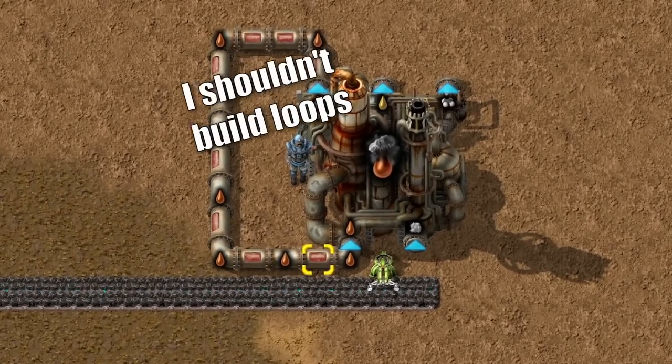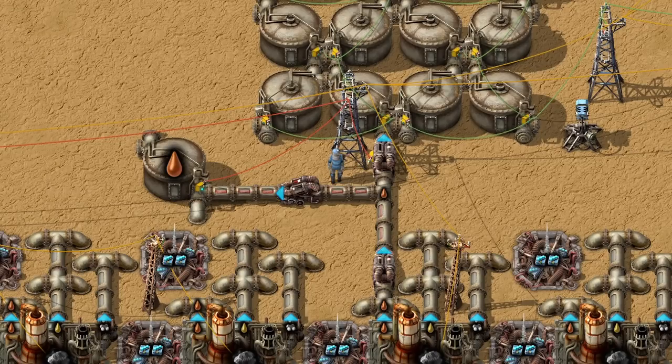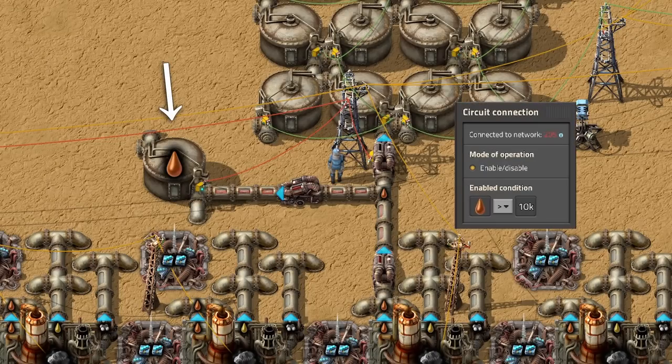The most important part is to build a loop of heavy oil. An easy way to do it is by using circuit logic: if this tank has less than 10,000 oil, simply stop the output pump.